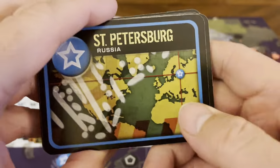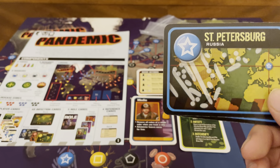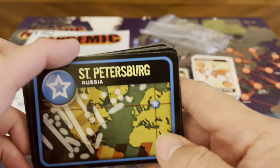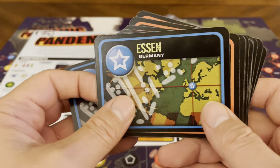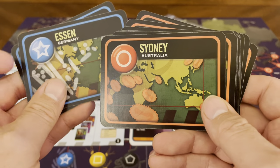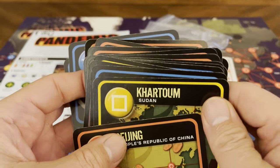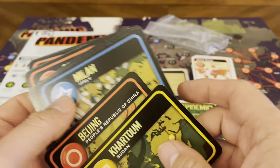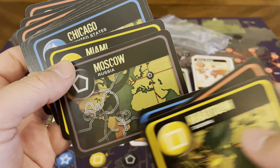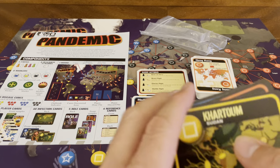Looking at these cards, you can see the different viruses. You have the blue virus, the yellow virus, the black virus, and the red virus. The picture tells you where you're located on the map but also shows a different strain for each color. The blue ones have one strain design, the orange/red ones have another, the yellow ones look a little different with spindles on the back, and the black ones have a different strain as well. So you know there are four different infections: blue, yellow, black, and red — and it tells you which color cube to place.